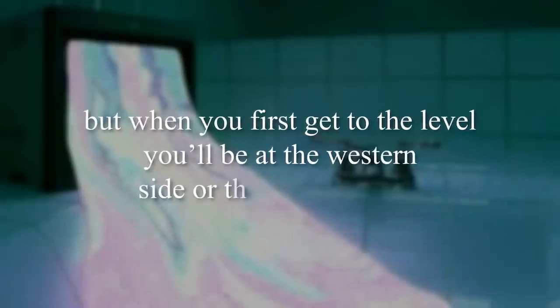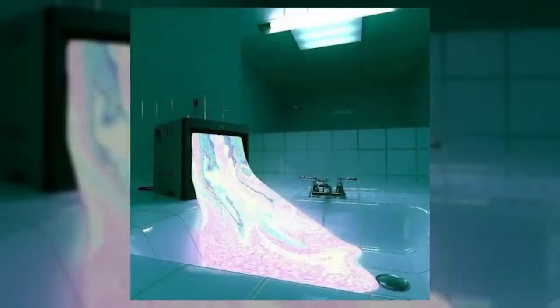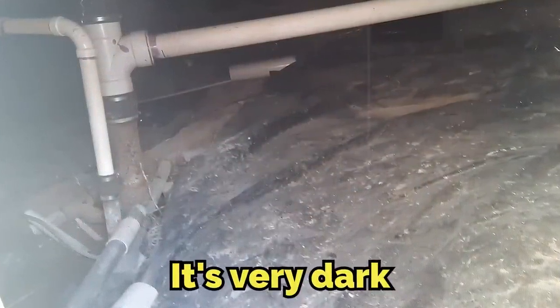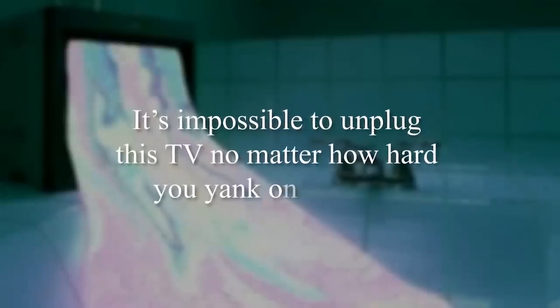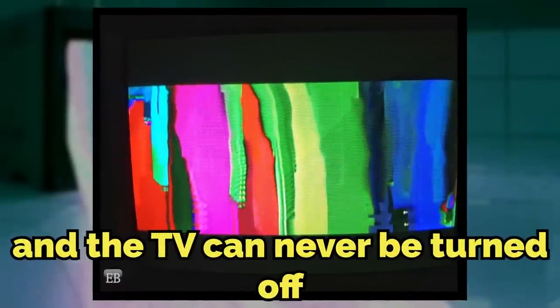When you first get into the level, you'll be at the western side — the western wall — which leads to a hallway that dead ends. Behind you on the other side of the room is another tiled wall with a mirror and a sink where the TV is. Behind that wall is the entrance to a very small crawl space area that's very dark with very bad vibes. The melting TV is on the sink wall with the mirror, and the TV is plugged directly into an outlet right next to the mirror. It is impossible to unplug this TV — no matter how hard you yank on that cord, it will not come out. You can't break it in half, you can't cut it. The cord is impenetrable and the TV can never be turned off. The ceiling is also very short and anybody over six foot two has to crouch and hunch over when they walk.